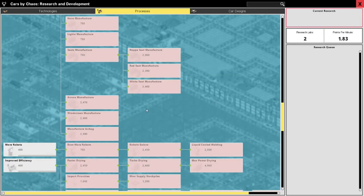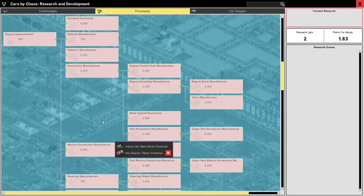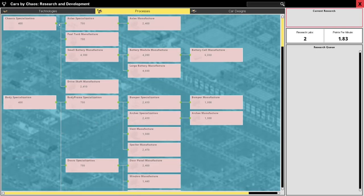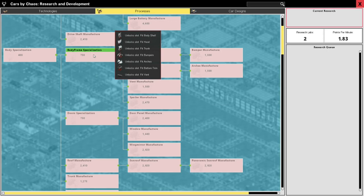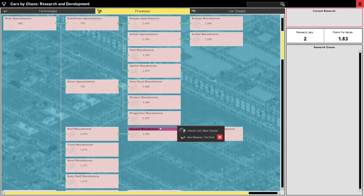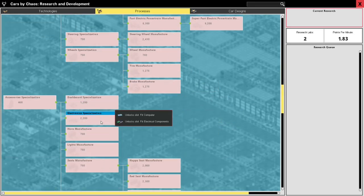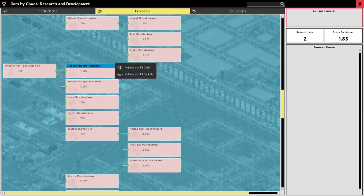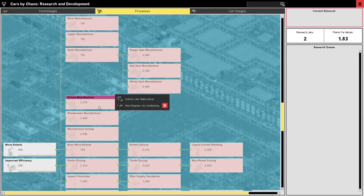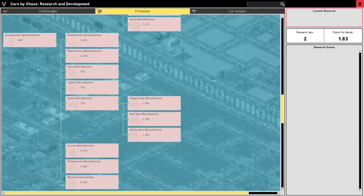Smart junctions - it looks a little different than the last time I played. I'm sure it was easier to find the stuff I wanted to specialize in. Small battery, drive shaft, body frame specialization - that gives you all kinds of stuff like security and alarm systems. Electronic specialization - red seat manufacturer, wow interesting. I think accessories is something I'm quite interested in doing. Yeah, let's do accessories - go for accessories.